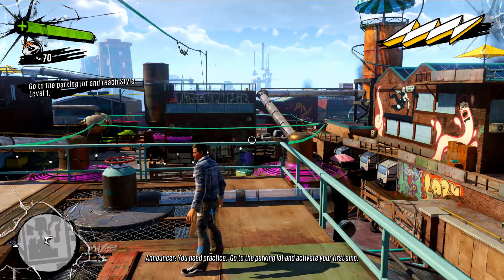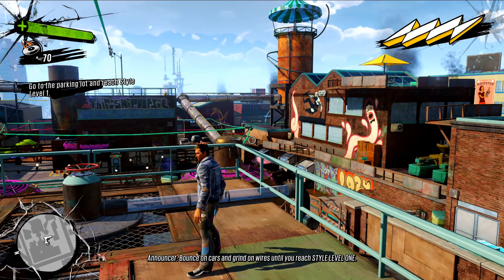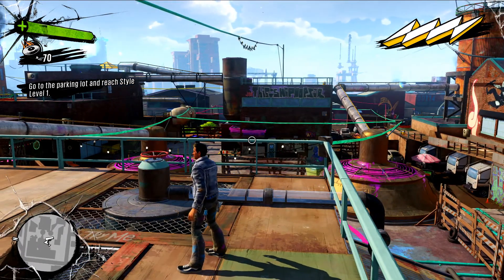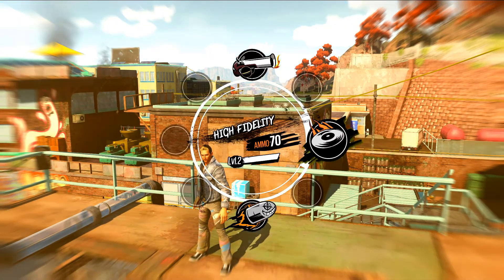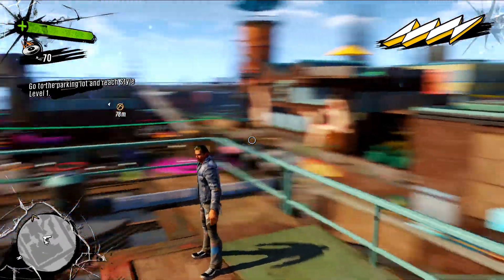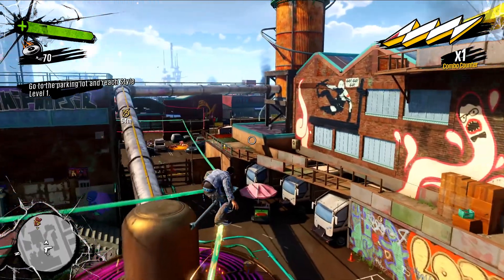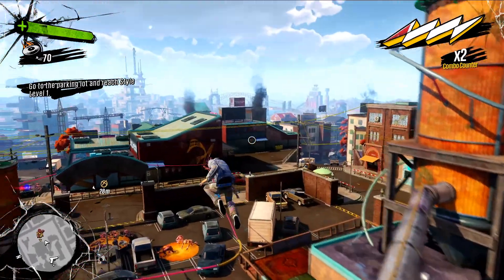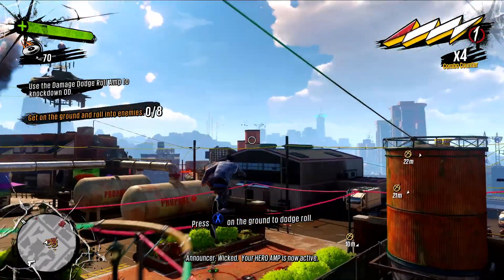You need practice. Go to the parking lot and activate your first amp. Bounce on cars and grind on wires until you reach style level 1. Select the high fidelity. Wicked! Your hero amp is now active.